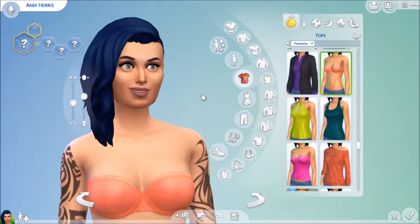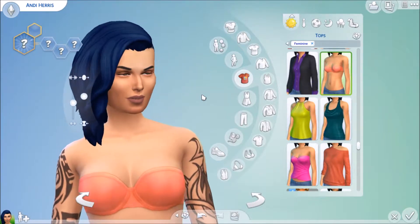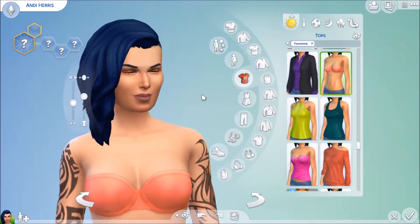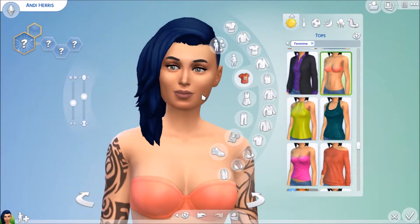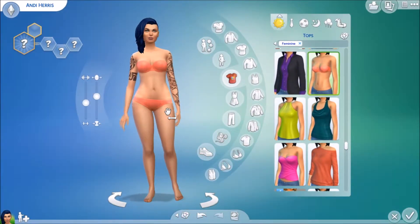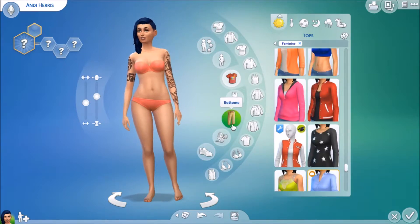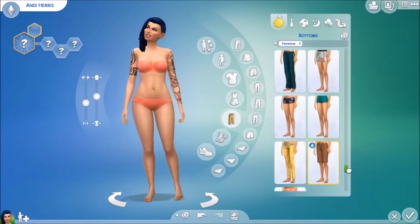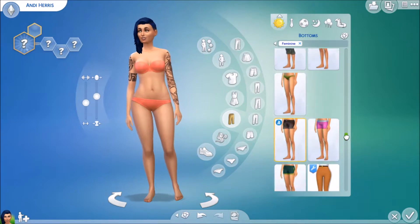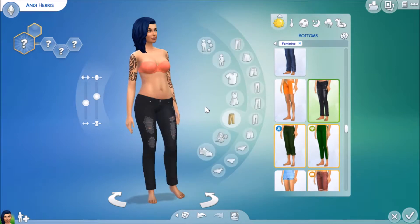Let me get my timer up — five minutes. It's already set to five minutes, that's convenient. Okay, three, two, one, go. I feel like she's going to wear a two-piece. Let me get her bottoms done first because I think she's going to wear jeans — probably ripped jeans.